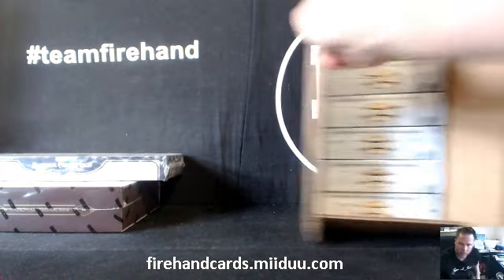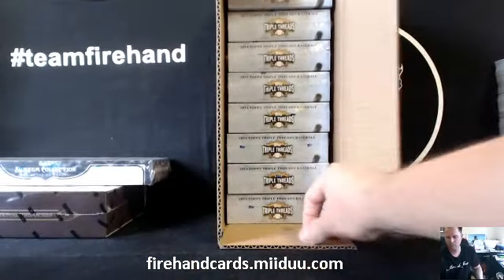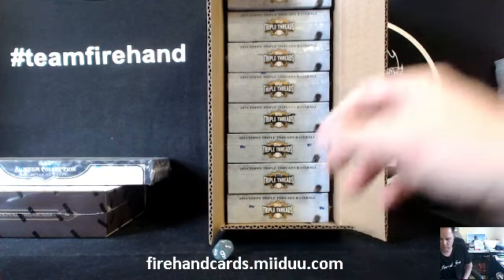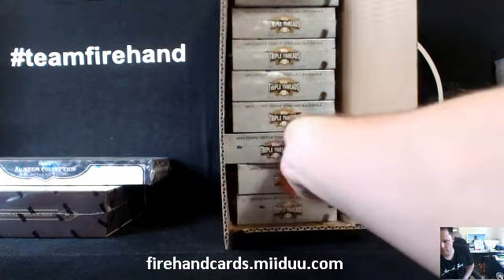Just got a brand new case of Triple Threads. We've got all nine of them in here. I'll call the top one number one, the bottom one number nine. I believe I have a ten-sided die here — if I roll zero, I'll roll again. Seven. So this is nine, eight, seven — third from the bottom.